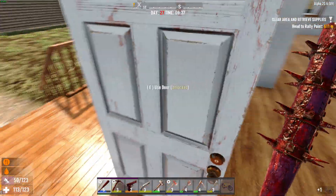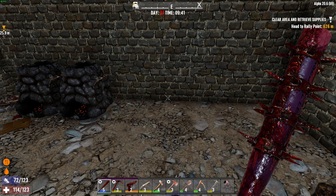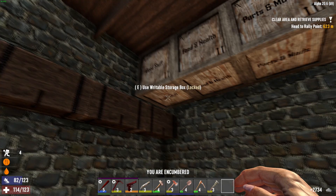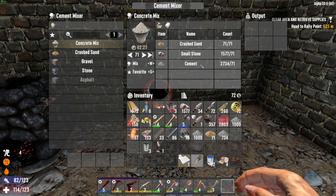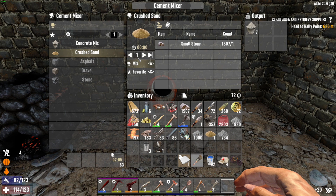Let's go ahead and get this cement mixer installed and get rocking and rolling on what we can do with it. I have 71 crush sand — not as impressive as I was hoping for. Concrete mix takes crush sand, small stone, and cement. Let's just make 70 to kind of get things rolling. Crush sand — put 500 over here where it belongs. That's only a minute and a half to make 500 of those, so this will all fly.